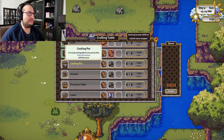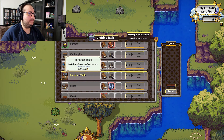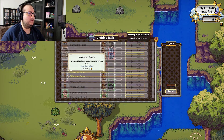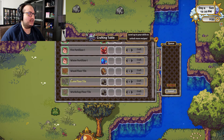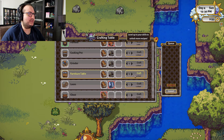Cooking pot turns crops and ingredients into food. Grinder grinds wheat and green root into pet food. Furniture table crafts decorations for your house and farm — wooden fence, wooden torch, earth fertilizer, wood floor tile. I don't want to mess with tiling yet, but a furniture table could be interesting. Takes one hour.